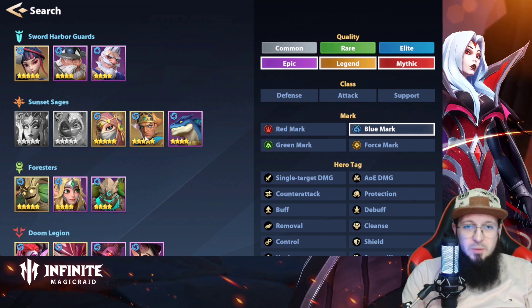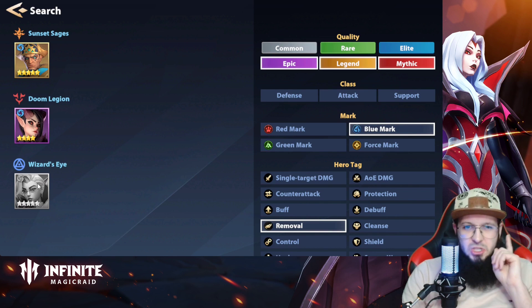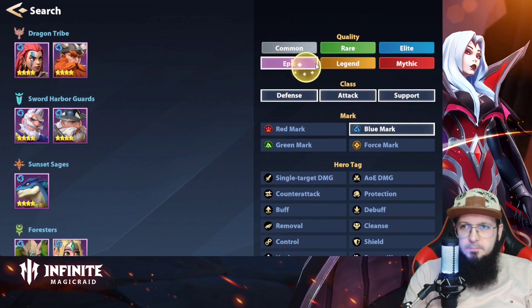Nasakma — shield remover, one of the few shield removers. These are the only removers. I'm not sure if Gilliman really removes the shield; I've got to check her kit because she's new. Norma has a shield remove on her basic attack but it's really RNG, so it can take you a lot of time.